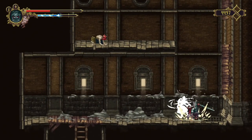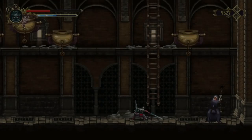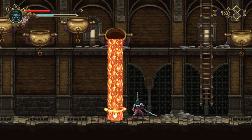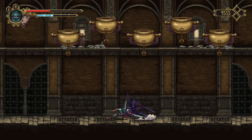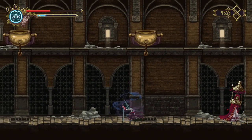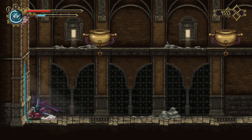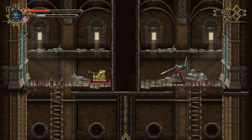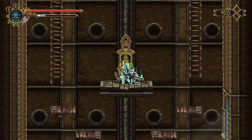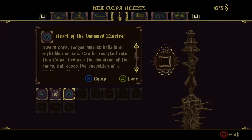Drop down and head back to the save point. We can't do the warping trick because the last save point was for the boss. This area is quite unique because it's the only area which does not really have a Gates of Travel near the start of it or a way to easily access another area from the boss area. So unequip the Heart of the Holy Purge.